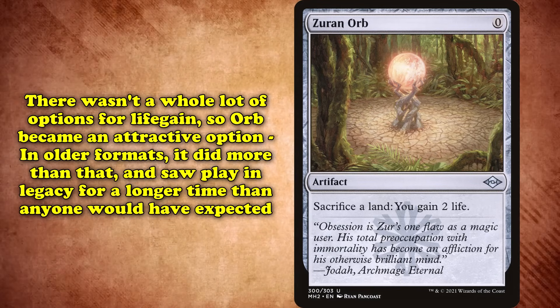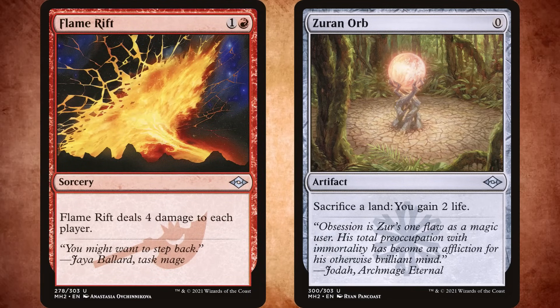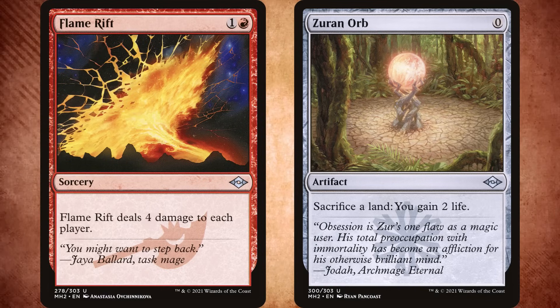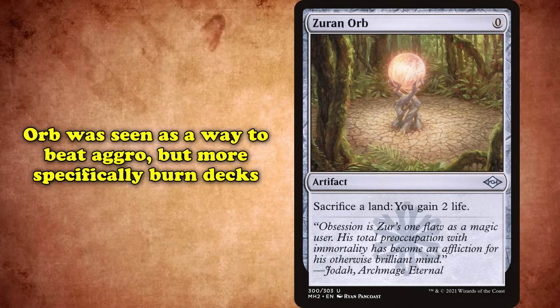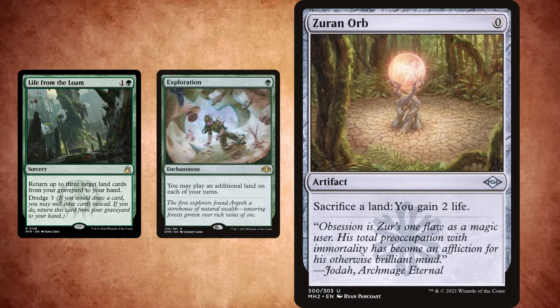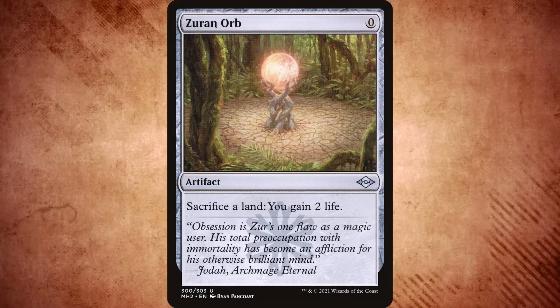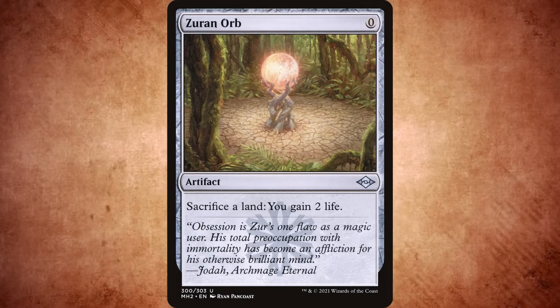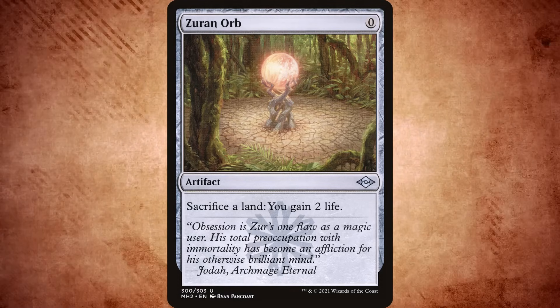In older formats, Orb did just a bit more. It saw play in Legacy for longer than you might expect. Straightforward Burn was still viable in Legacy until fairly recently, and since Burn and Combo lost to very different cards, it held a place in the metagame for a long time. Orb saw play there as a way to beat Burn — particularly in Legacy Lands, a deck that specialized in recycling lands with Life from the Loam and replaying them quickly with Exploration. Orb's costing no mana at all has meant it's still been the best card for the job on several occasions.